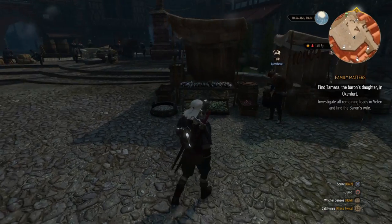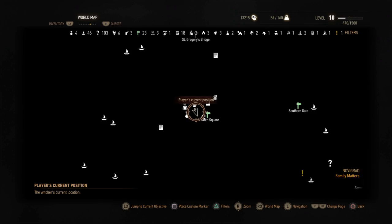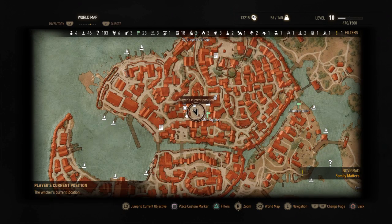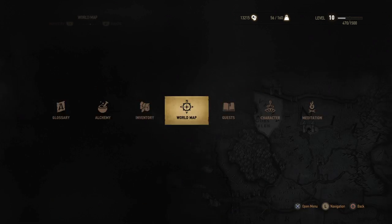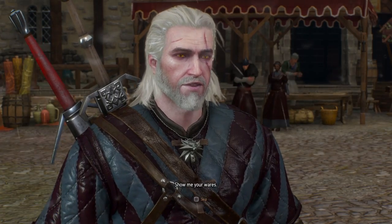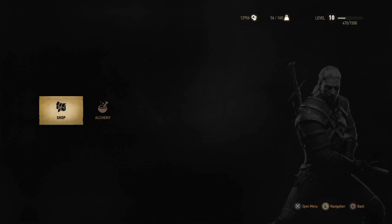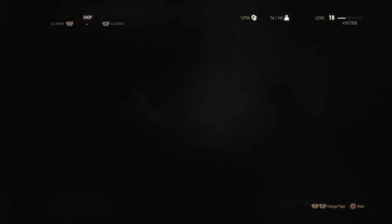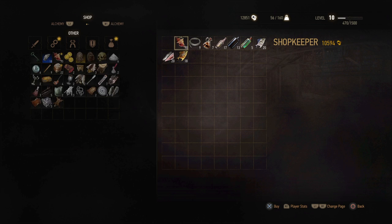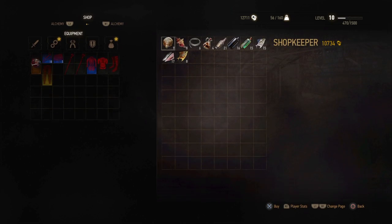If you don't know what the seashell exploit is, basically you're going to travel to Novigrad and go right here to the center of the city. When you get here you'll find this merchant — he's right here by this fish cart — and you're going to buy all of his seashells. Once you've bought his shells, back out and go right back in and they're magically restocked. Buy them all again and do this as many times as you can.